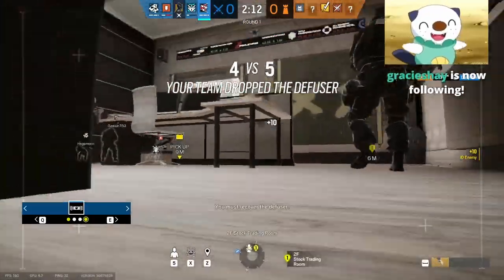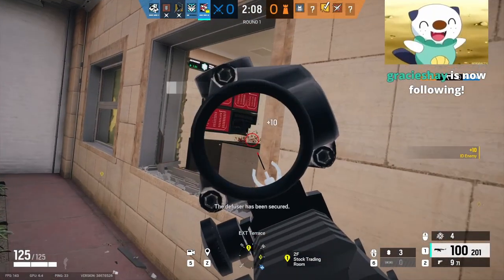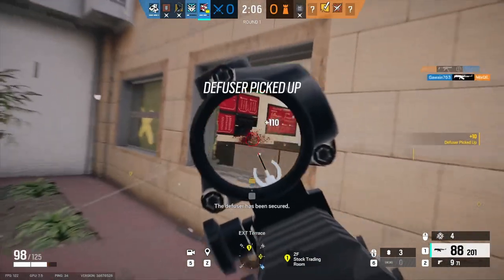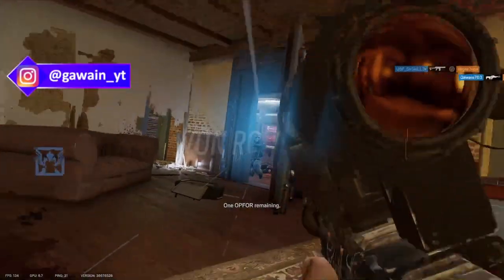When Fuse activates one of his cluster charges, they lock onto the Fuse player and rapidly fire until they are dead or out of line of sight. I hate Fuse. Glaz's scope gives him aimbot when it is equipped.